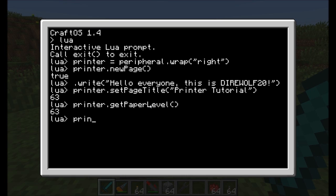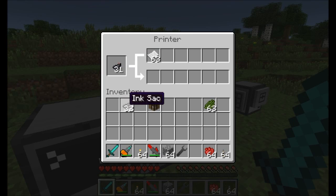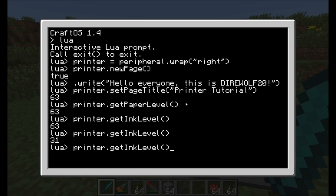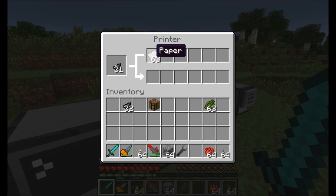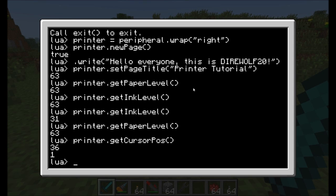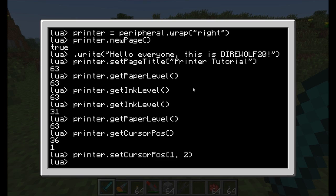You can also call printer.getInkLevel to find out how much ink is left. You can see that's returning 63 as well. If I take some ink out and run it again, there's only 31 ink left, but still 63 paper. You can also get the current cursor position on the page using getCursorPos, which tells you the horizontal position and line number — currently x=36, line 1. To reposition the cursor, call printer.setCursorPos with coordinates, for example (1, 2) to go to the far left of line 2.